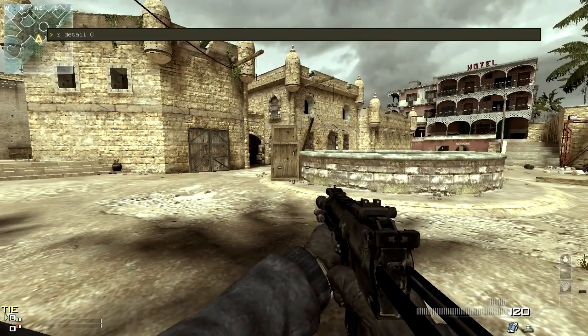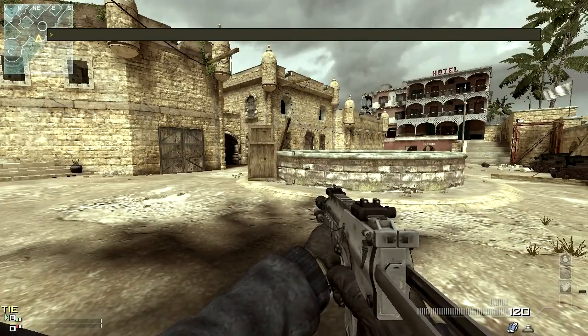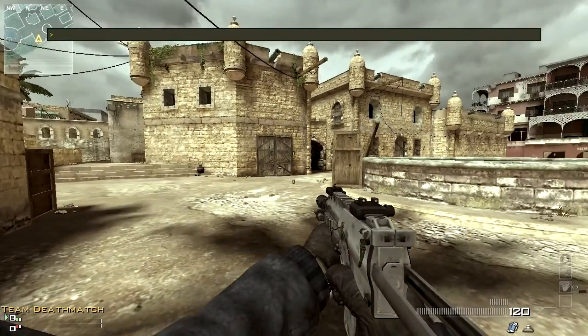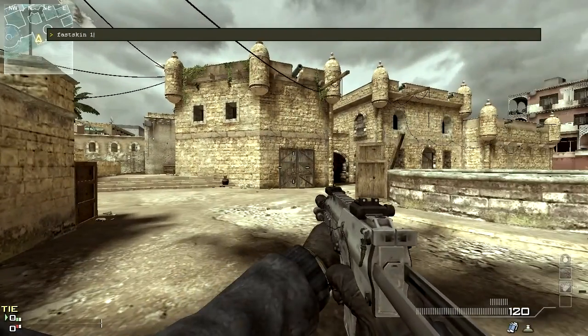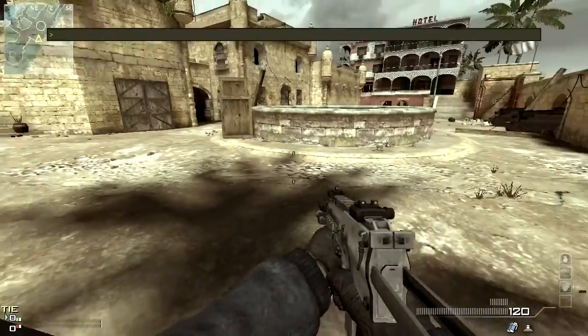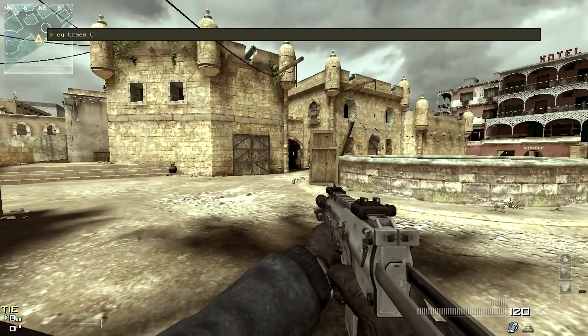Next, r_detail — this one removes gun camos and makes all your weapons white. Then max_packets 100 and snaps 30; this only affects your connection and gets your hit registration a bit better. Then fast_skin 1, which affects the player skin. Then normal_map flat, which makes your textures a bit more flat and does affect your framerate a lot.